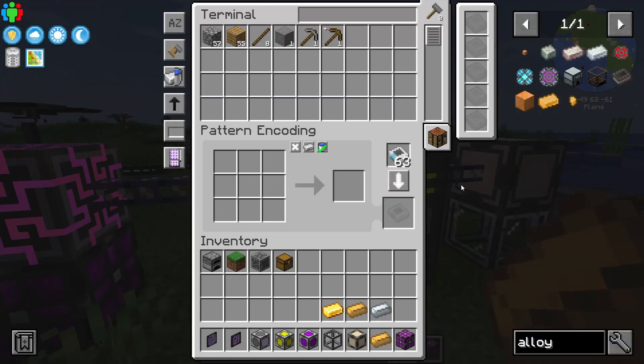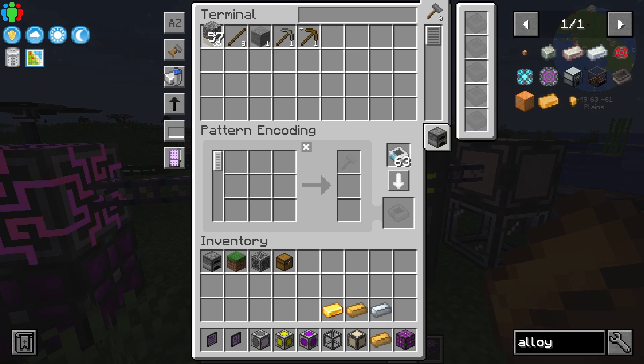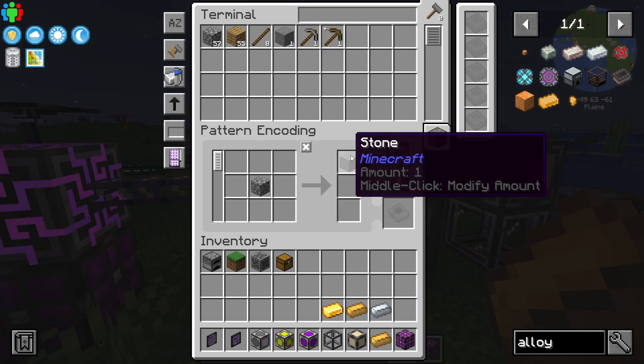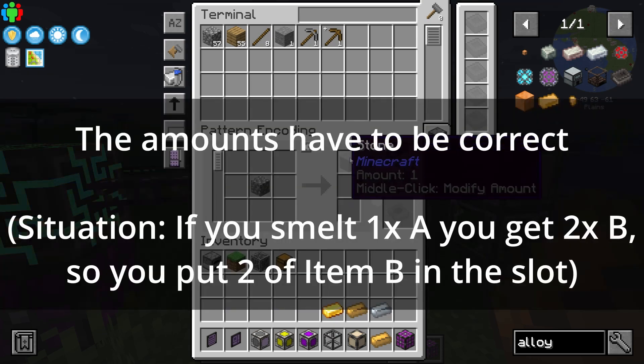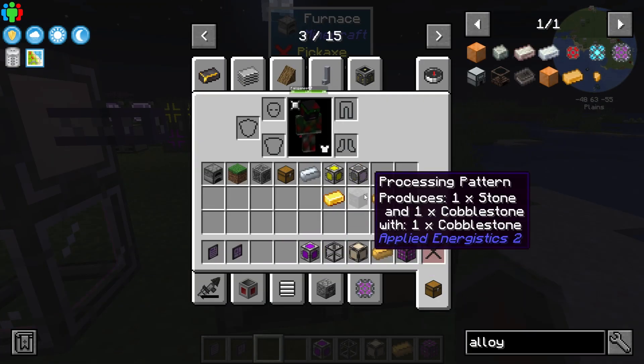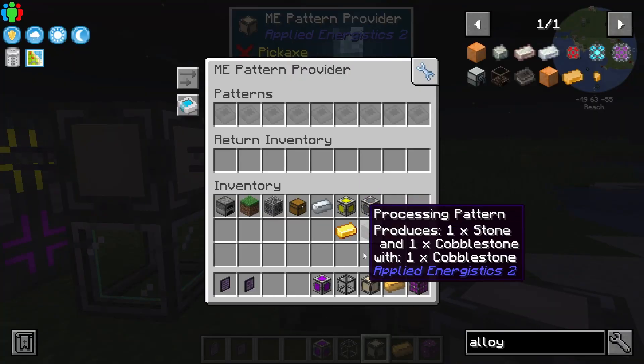Now, let's say you want to smelt something — what do you do then? Basically, you go here and change the mode from crafting to processing. Then you take what you want; let's say we want to turn cobblestone into stone. You put the input on the left field there, and then you put the output there. That is important — don't forget to put the output there, otherwise it won't work. The process is exactly the same: you place the ME pattern provider above the furnace and chuck in the pattern.